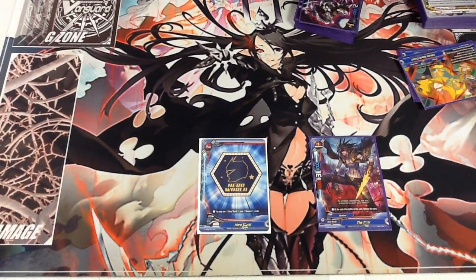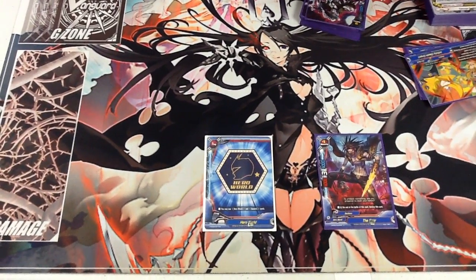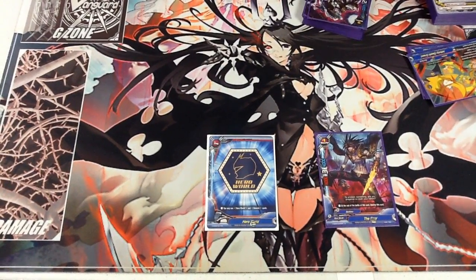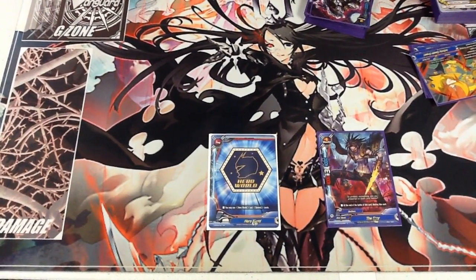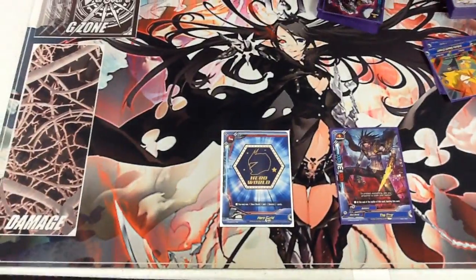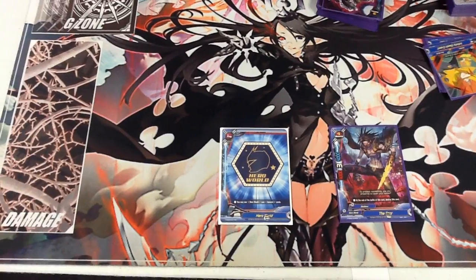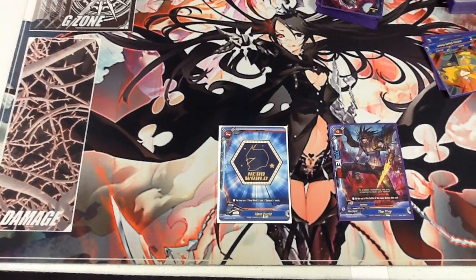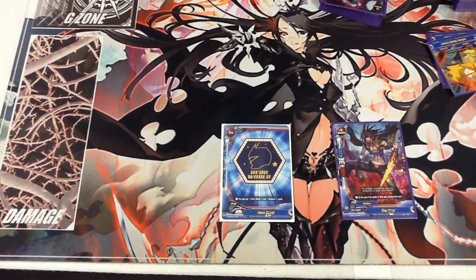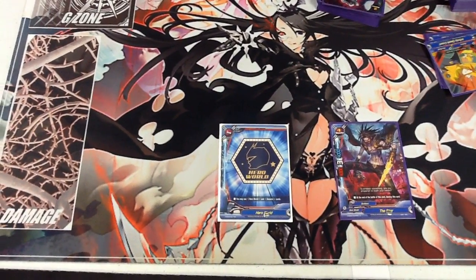Hey, what's up, guys? This is Justin from Justice League Swag, and today we're going to be doing a deck profile on Dark Heroes. This is one of our local players. Mike will play Dark Heroes and, like, everything, like Shadow Shades. I think he made Top 8 with Shadow Shades at Atlanta Regionals for Worlds this year. So, congrats, Mike.